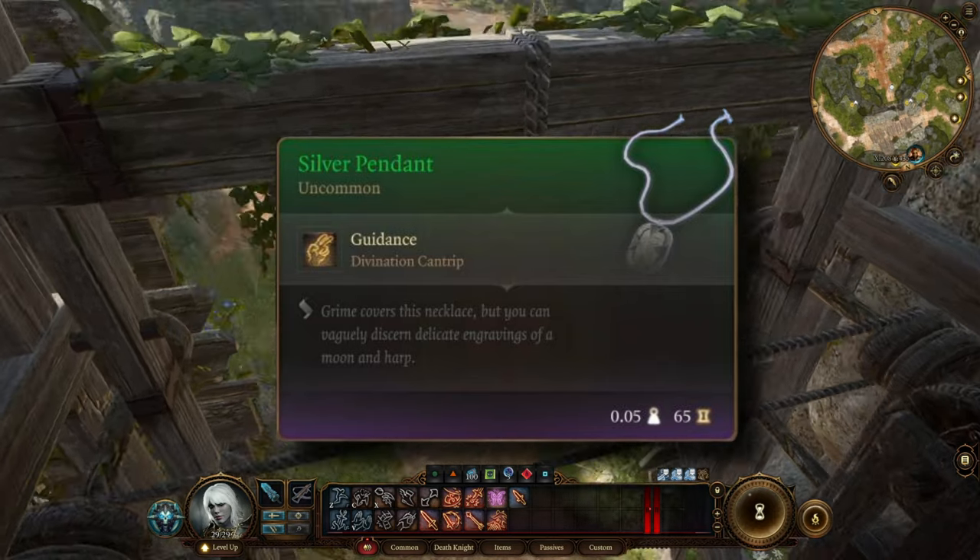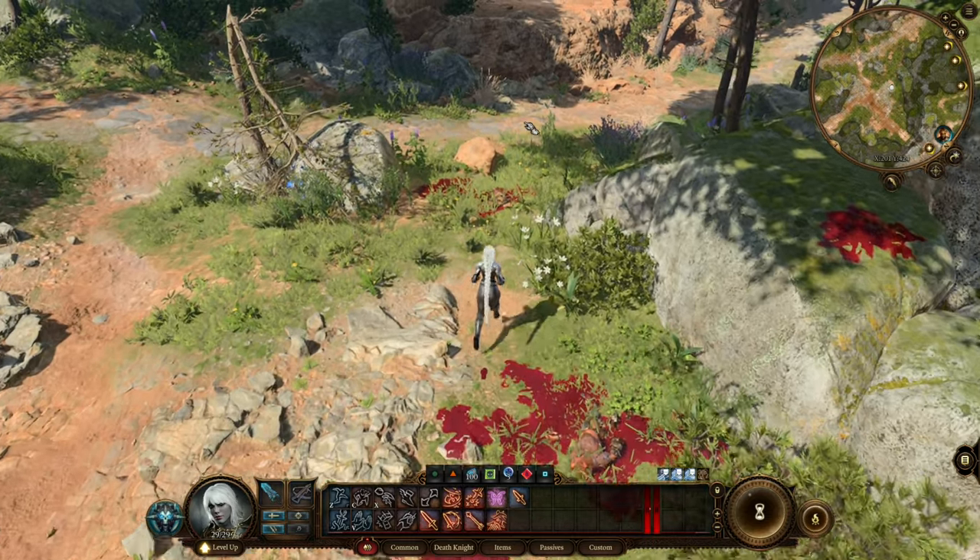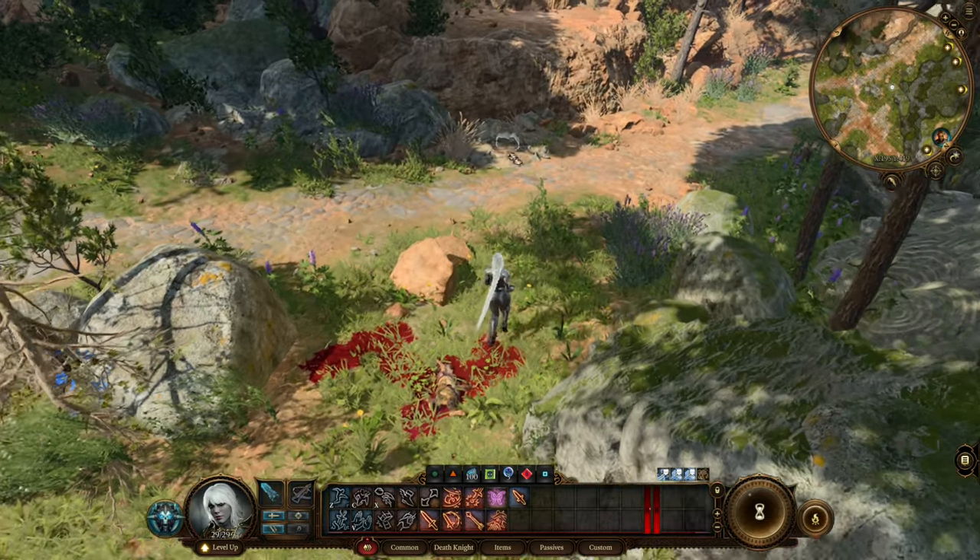The silver pendant is one of the best necklaces in the game. It provides you with a divination skill called Guidance and is mostly used in conversation checks.